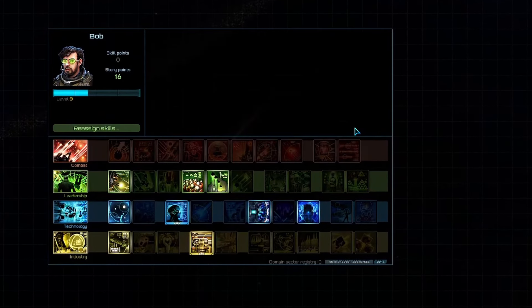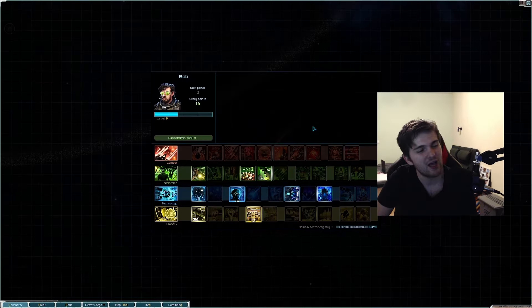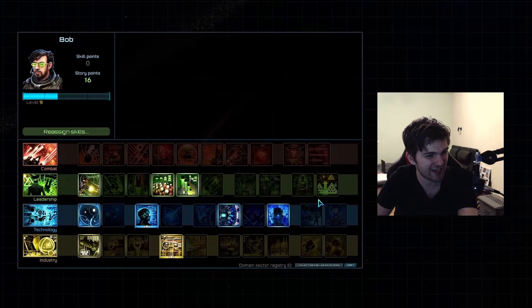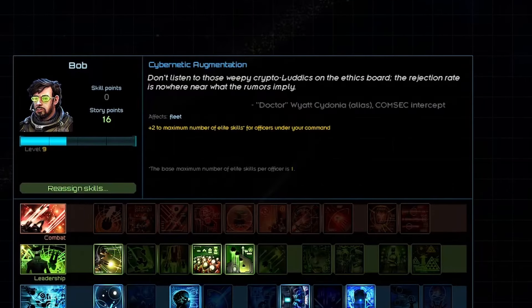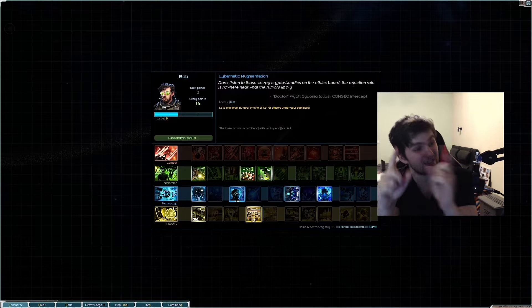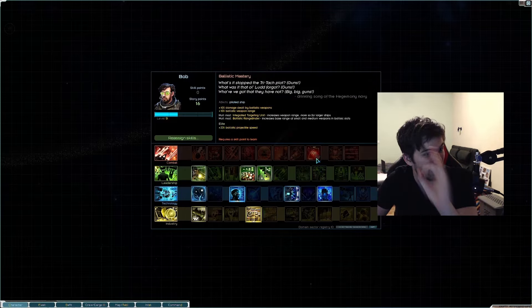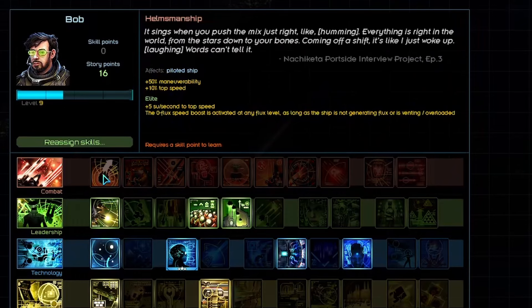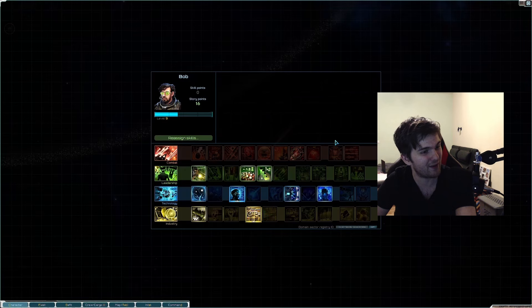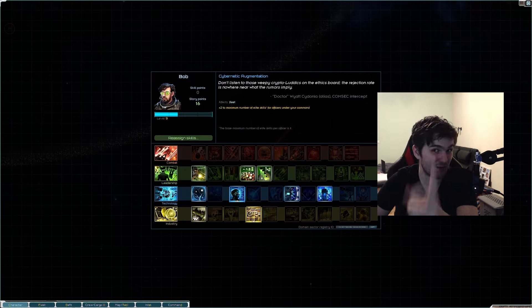Quick personal opinion: the combat line changes are huge and will buff so many things. Now it will be even more beneficial to go for it. And I think it will be overpowered with the changes to the cybernetic augmentation skill, as now all the other ships will gain more damage and damage reduction based on how many elite skills you have. Now as you can see, all of the combat line has an elite effect. Combine this with that skill — would be pretty crazy.